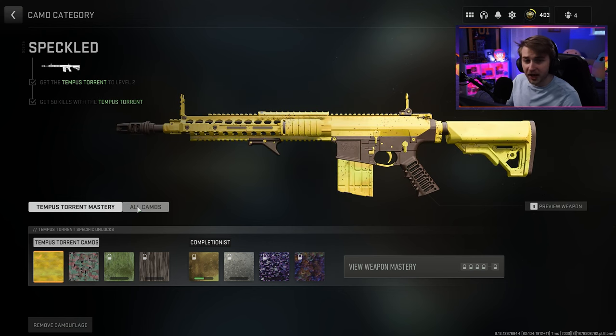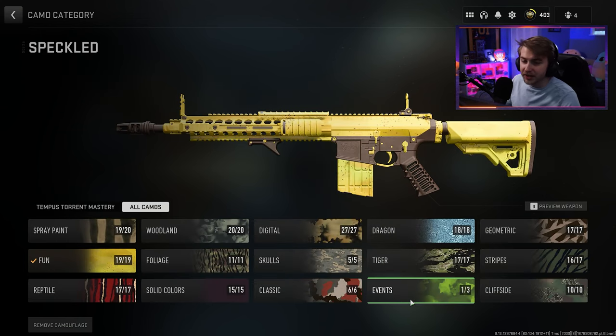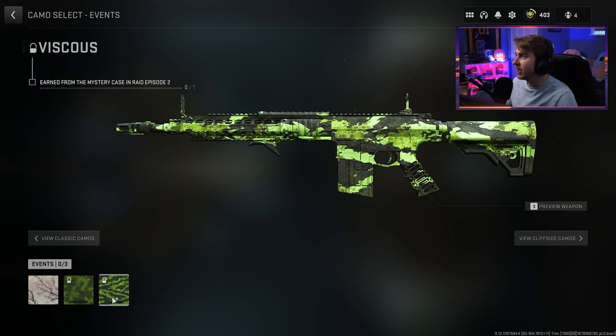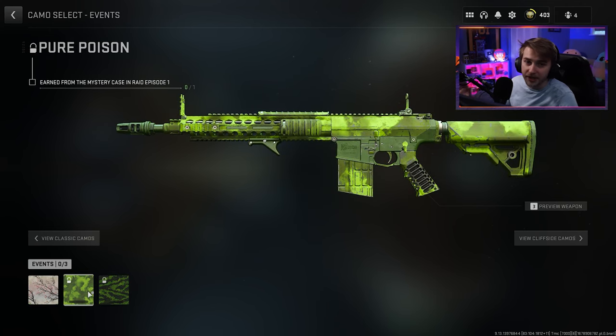But you might be asking, what are the other three camos they've added? Well, we now have an event tab for all the event camos. We have Winds of Ash, which is basically the Cherry Blossom camo from Cold War. We also have two other camos — Pure Poison and Viscous. These are the camos you get for completing the raids, those three-person spec op missions where you hop in and try to solve and beat them. They went back and added a little mystery case in there that you can pick up to get these camos.